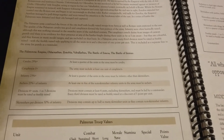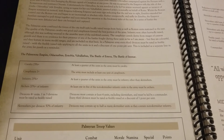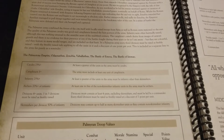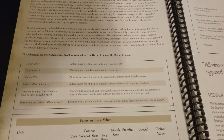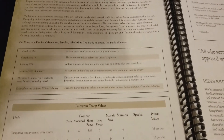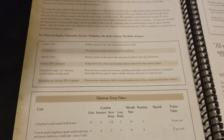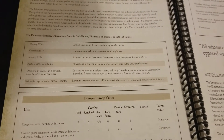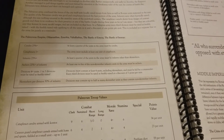Cavalry has to be at least a quarter of the army, as does infantry. You must have at least one unit of cataphracts as part of your cavalry. Cavalry archers also have to be at least 20% of the infantry. Divisions need four or more units, one in three must be freshly raised, and skirmishers can be up to 50% of a division.